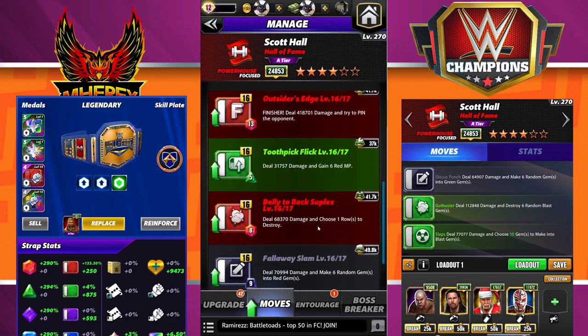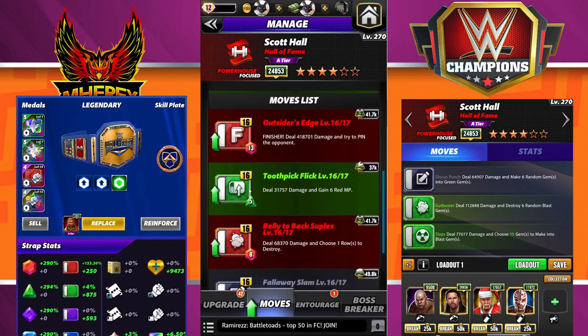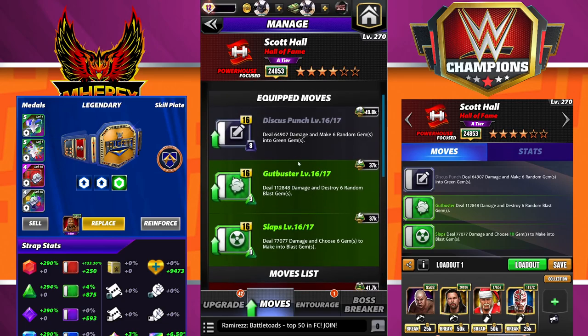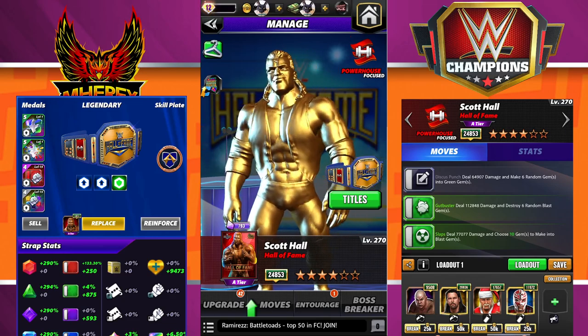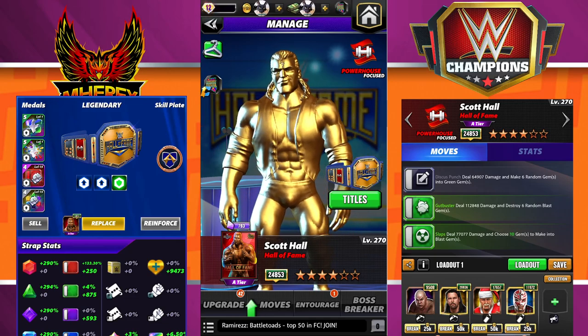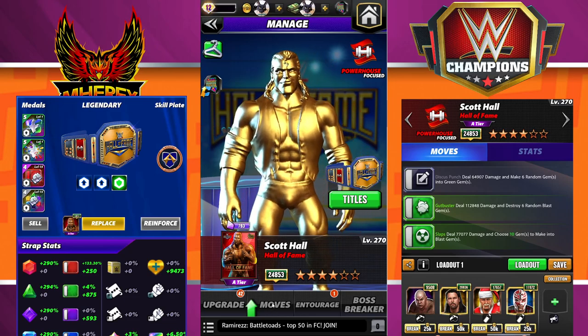The other moves, if you're curious: Outsider's Edge is 418K on the finisher. Toothpick Flick still gains six red MP, choosing one row to destroy, six random into red, and makes three random reds into column breaks. But I feel like the Titan Plate build is really the build for him. If you don't have a good Hall of Fame powerhouse — basically Hall of Fame Taker — Scott Hall can fill that role. Don't have a good Scott Hall? He fills that role. Don't have a good focused boss breaker? He can fill that role too.